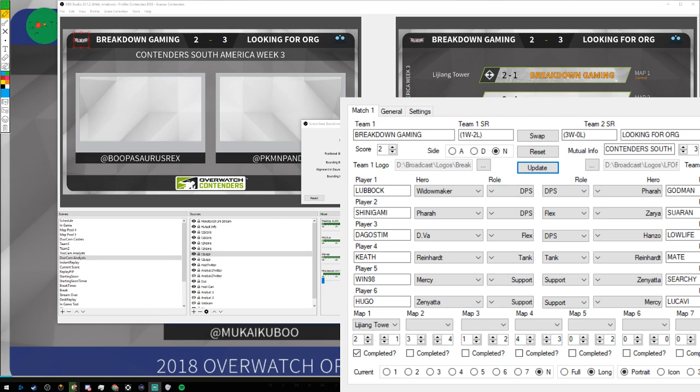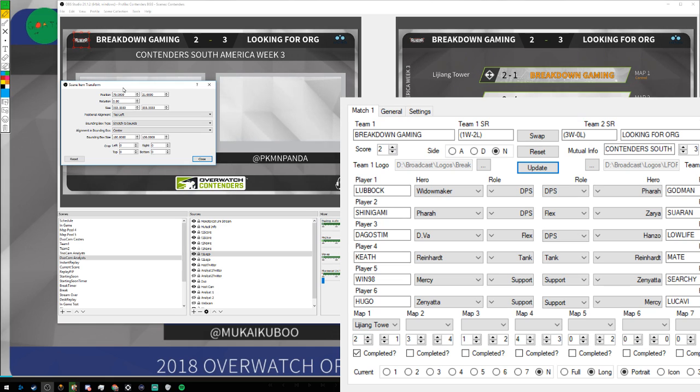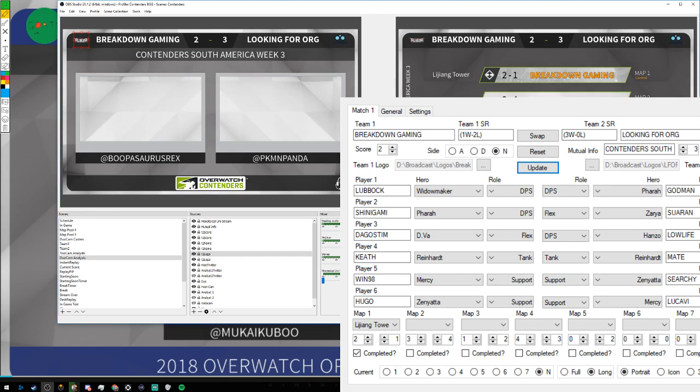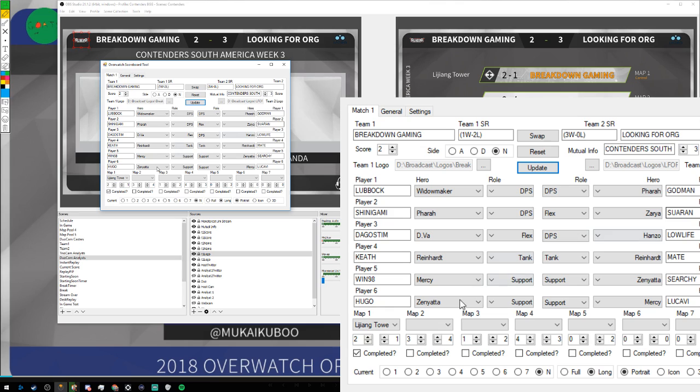Let me get back to it. I've edited the transform — what will happen is it will stretch to inner bounds without distorting the image. 'Scale to inner bounds' just doesn't distort the image, which is good. 'Stretch' would normally distort it. So all the logos just fit within there. Let's skip the tool back to the left side so you guys can see the preview. I'll get the tool back on my screen so I can add in the logos, and then when I check 'completed,' the tool will determine who has the larger score.